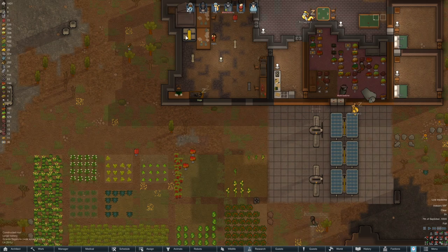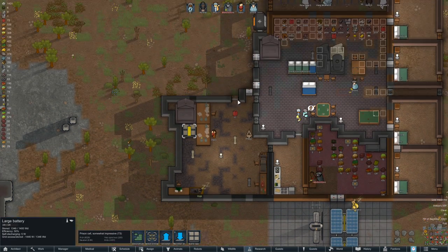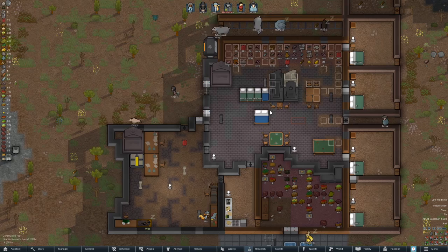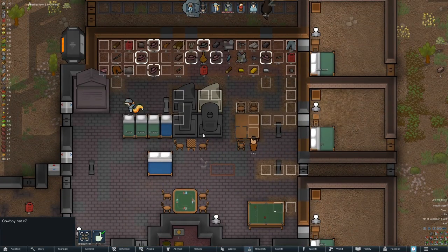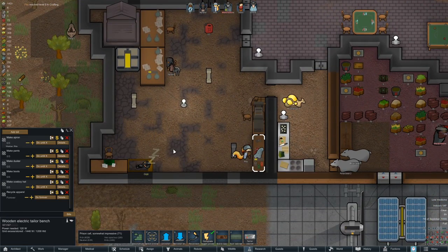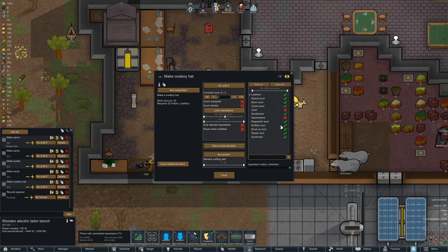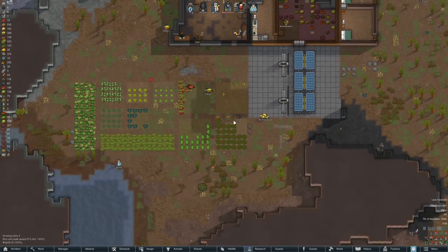Additionally, I figured out what happened to our last large battery — I accidentally deconstructed it when I was telling him to deconstruct some simple sleeping spots, and I just happened to have the battery clicked too. Also, did they make a ton of cowboy hats? Oh — did I say use cloth? Cloth cowboy hats — did I allow you to use cloth? I did. There went all our cloth again. That stinks, oh well, my bad.